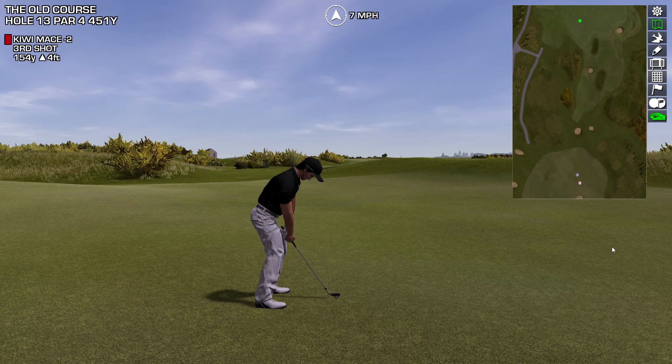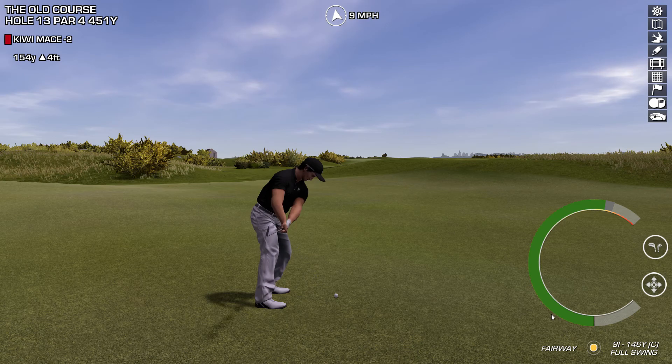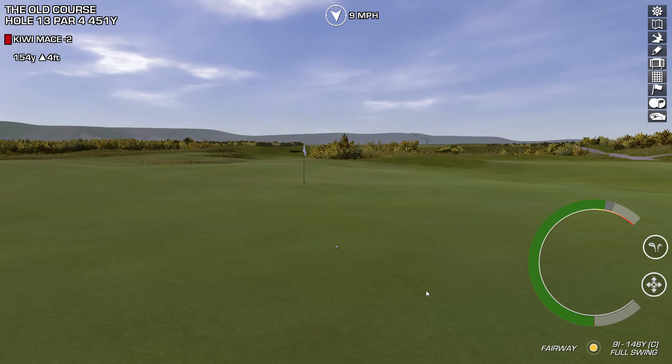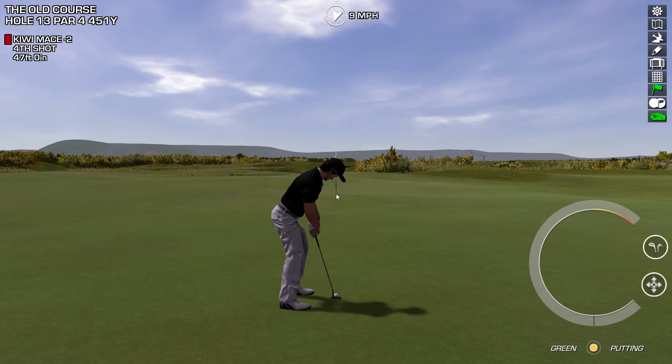Time to pull something special out of the bag. 155, it's playing — we've got a 7 mile per hour wind. We're definitely into it down here. I think this is the club — 146 at 100%, a little bit of roll. Beautiful. It bounced — 146 flew with that tail wind, made quite a big difference. Now this would be a par save putt.